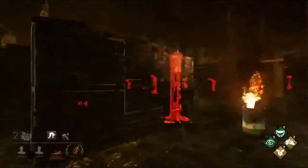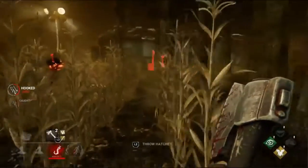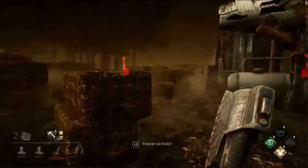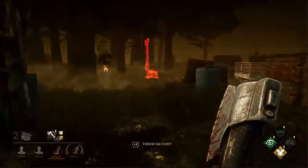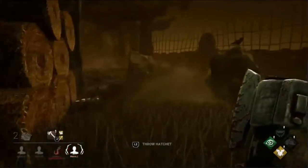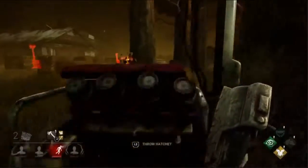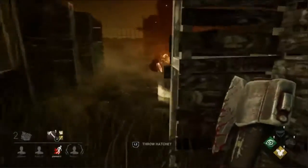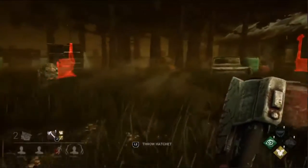That is actually a thing you can do, though I wouldn't recommend it as a survivor because the timing is very hard to get right. Work goes for a long throw and it collides with the tree branch just above the generator, so the hatchet wouldn't have hit anybody. But it was a good try and good practice — that's all I'm doing with my long throws too. You take a chance and roll with it.